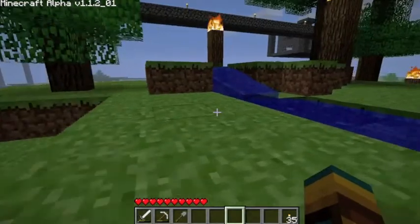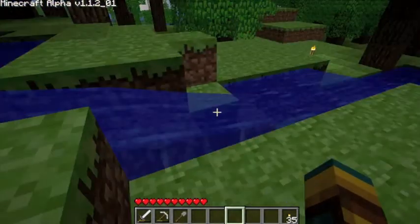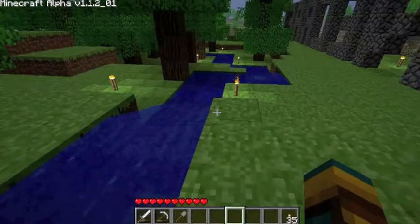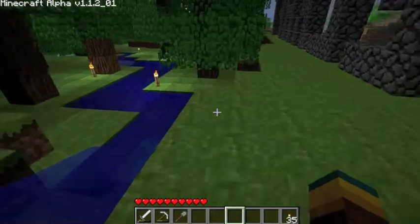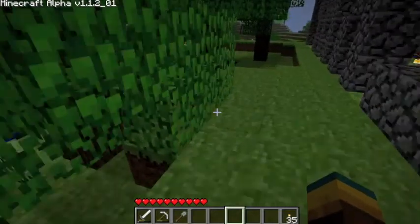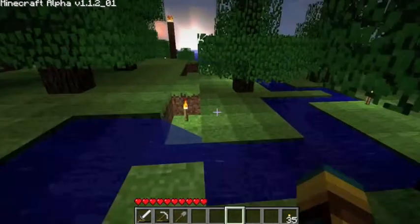It's getting dark out so I'll try to hurry. I also made a little creek that goes through the trees — it's kind of nice. It goes all the way down to the ocean entrance. I'll just show you anyway — it goes all the way down right there.